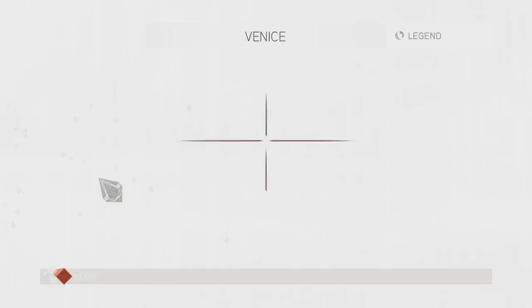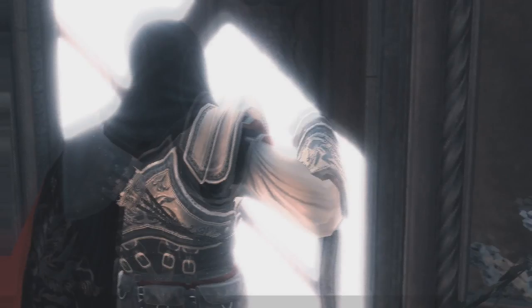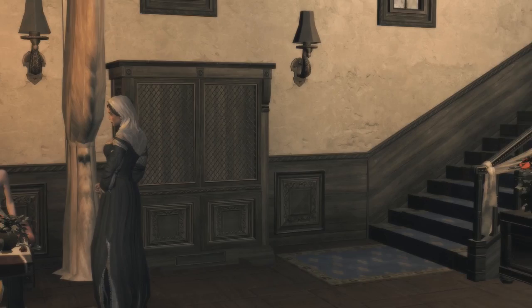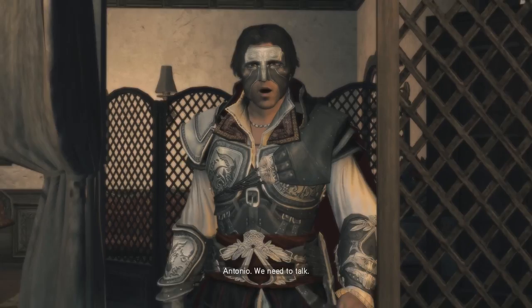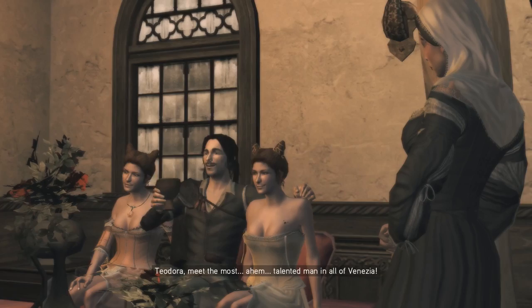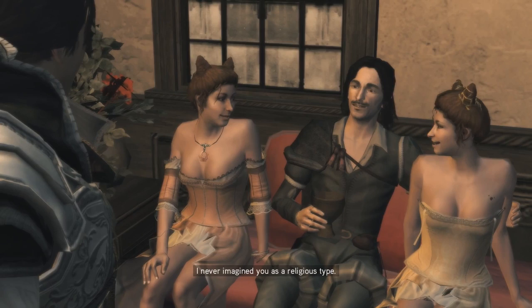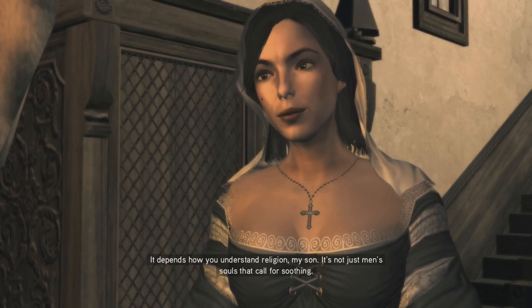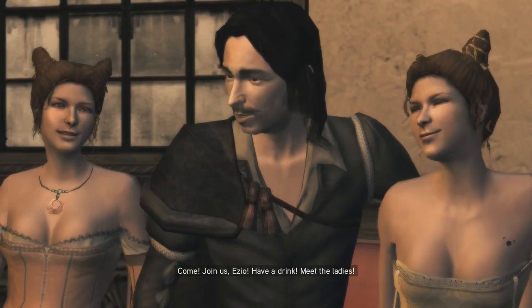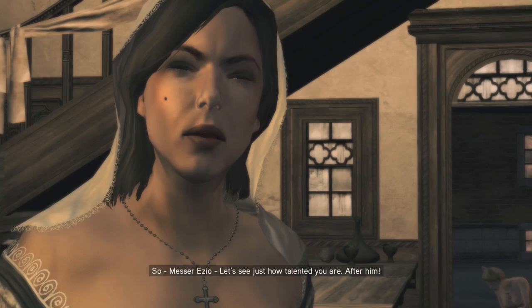Apparently this is where my next main mission is. A cutscene triggers: Antonio introduces me to Sister Teodora — 'meet the most talented man in all of Venezia.' Then someone is attacked: 'Let's see just how talented you are — after him!' So we have damsels in distress and I need to chase down and kill a murderer.